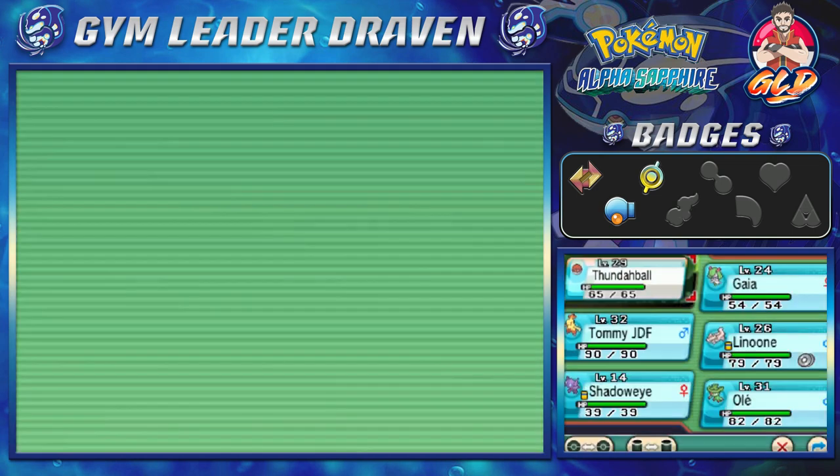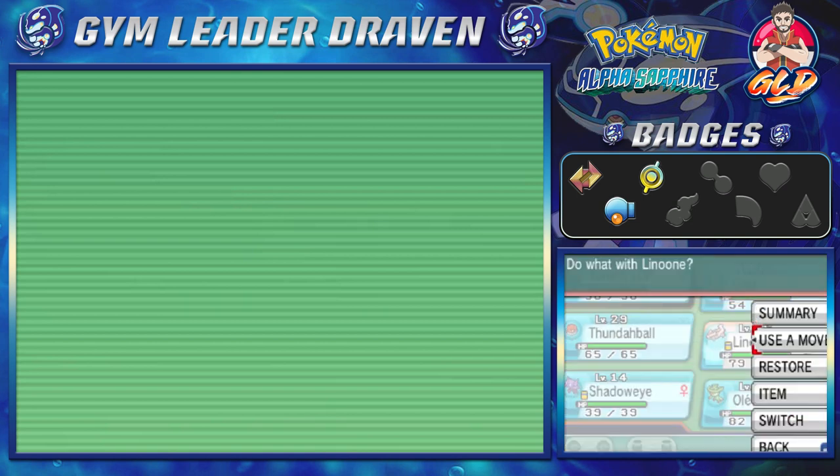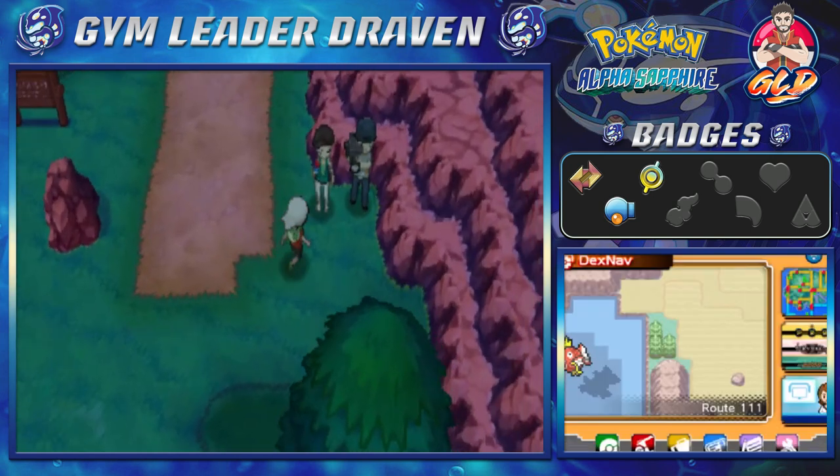We spot somebody, so let's go ahead and switch out the Pokemon. Let's go with Gaio right here just in case, and before we do anything else, let's go right ahead and take this item — we have our Full Heal — and then let's go talk to these guys.